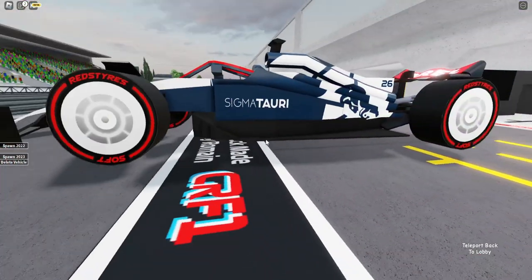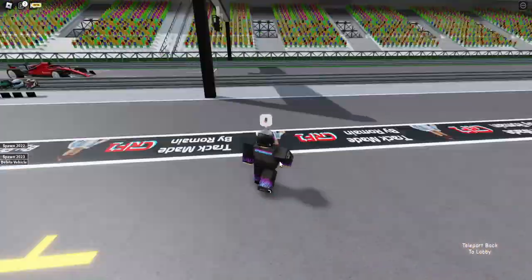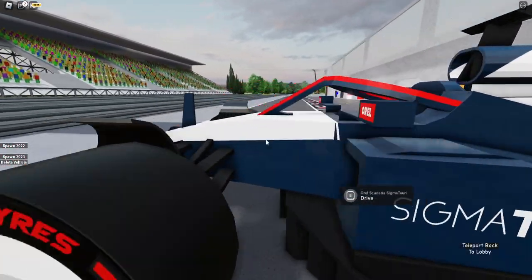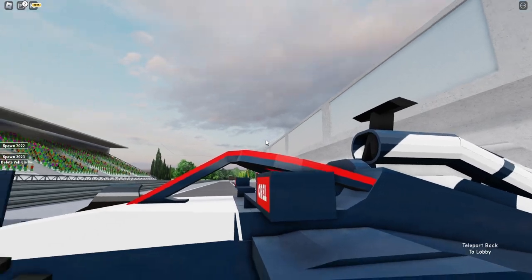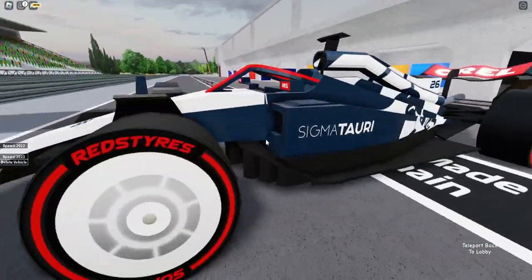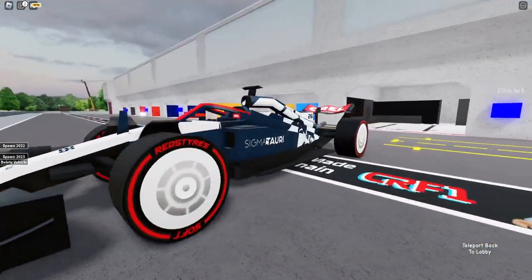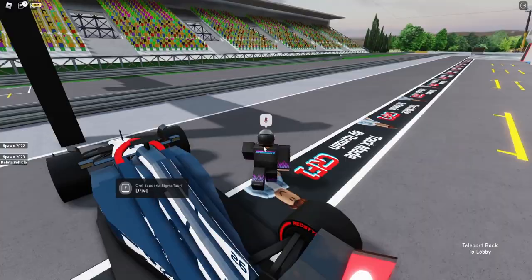Next up is the Sigma Tauri — AlphaTauri. My car bugged out again. When I said please, it spawned correctly. The main things I noticed are the Orland sponsor, the red part on the halo, red on the mirrors, and red on the rear wing — so a lot of red because of the Orland sponsor. They didn't add the red part on the floor. AlphaTauri looks decent — not a huge difference, just a lot of red accents.